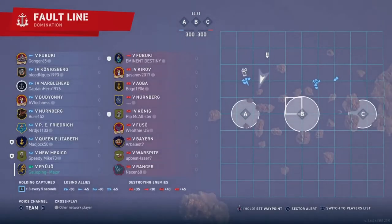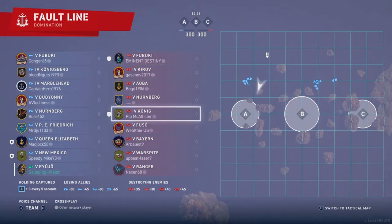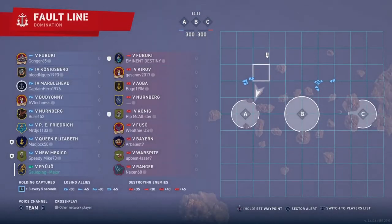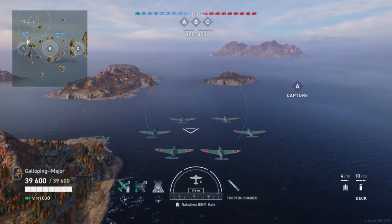This is a tier 5 and 4 game of Domination on Fault Line on the M2, with ships including Fubuki, Kirov, Aoba, Nuremberg, König, Fuso, Bayern, Warspite, and Ranger. We spawn on the right which is our weak flank, so I might do an initial position here and then adjust as things go.